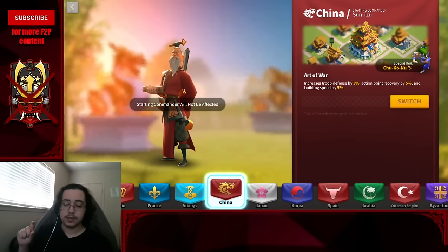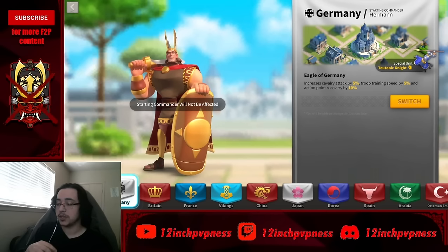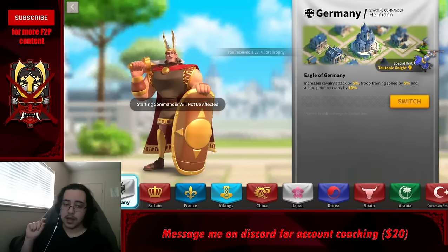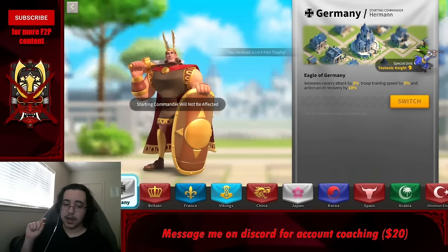China's Sun Tzu is probably your first expertise. When you get to City Hall 17, I'd suggest swapping from China into Germany. If you swap at CH10 it's still okay — generally in the first few days you're pushing as hard as you can building-wise to reach CH17, which unlocks your fourth march.